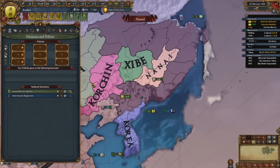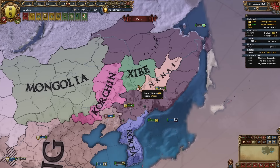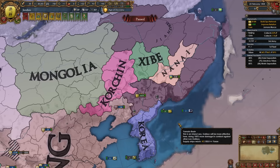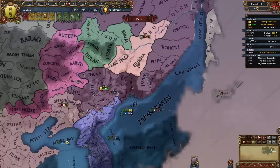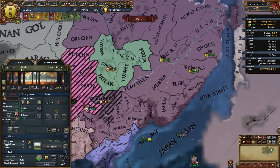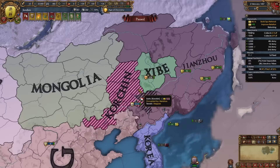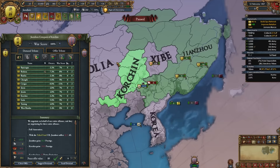Correction: you actually need 20 provinces of Jurchen or Manchu culture, which are only the southern tribes. So for your third war, fight Shibe or Nanai for Jurchen-cultured provinces rather than Nivik or Solon up north. I'll declare on Korshin to take Nanai provinces without fighting Oirat, since Nanai and Shibe are both allied to Oirat. I'm still not coring these provinces since we'll get free cores when forming Manchu. After the war, separate peace Nanai, take their money and fully annex them.